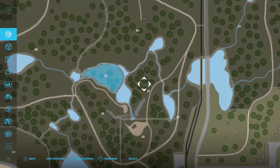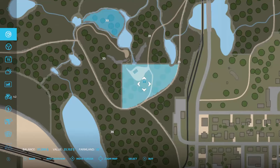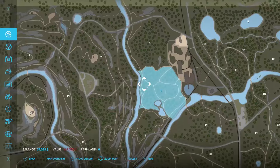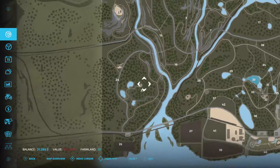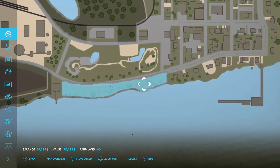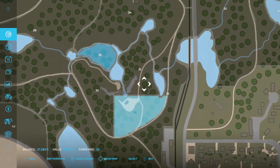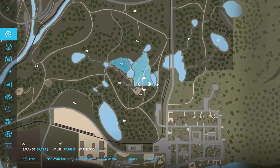If we pop open the map, we have a couple of plots around here. This one is $27,000, this one is $25,000, this one is $32,000. I think that's most of the cheaper ones around. Most of them are pretty big and expensive. The only other fairly small one is number 40, but there's almost no trees on that - you'd probably lose money on that one. So I'm thinking we might have to go with 33, 32, or 31.